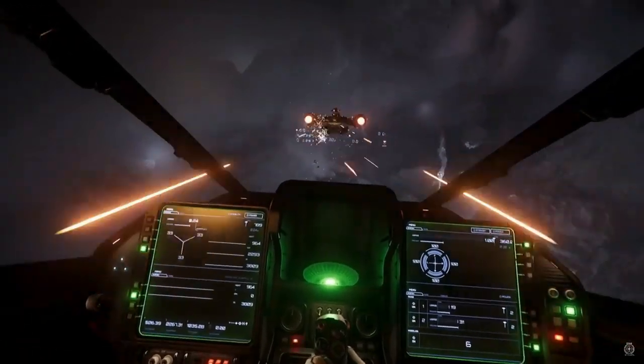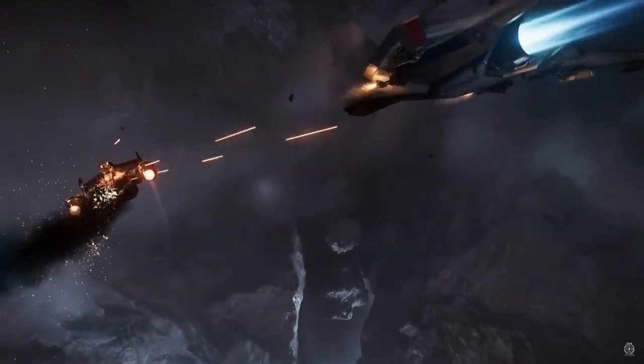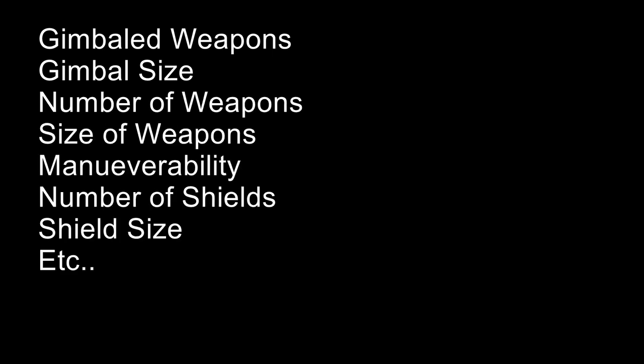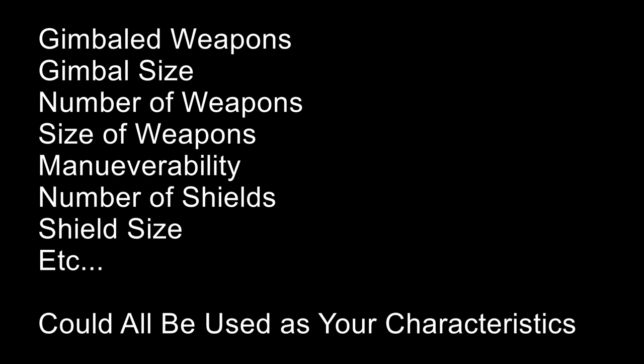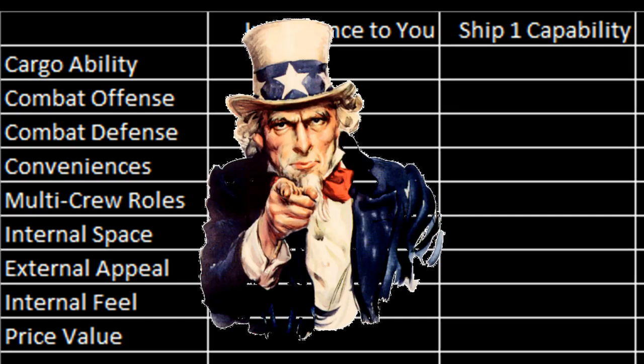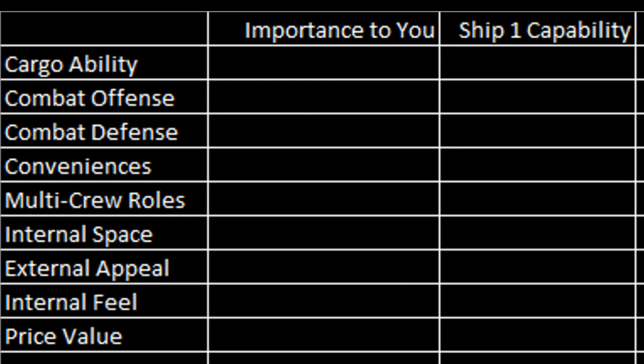If you're really into combat and you're trying to evaluate a combat ship, maybe the fact that it has different sized gimbals, or the ability to have gimbaled versus fixed weapons, you could break that down. And that's the important part about this list — this isn't a definitive list of all features. These are the features that you want to evaluate in whatever ship you're interested in.